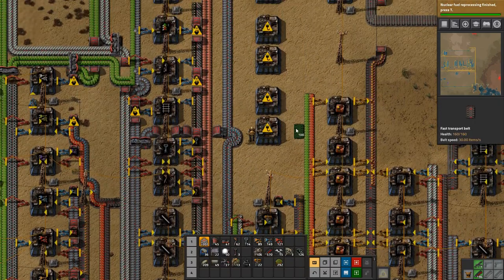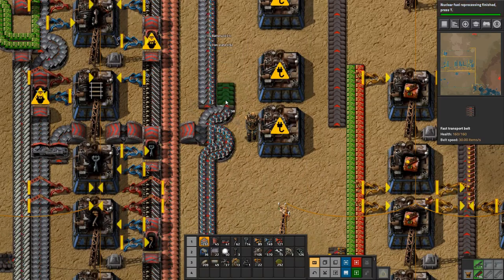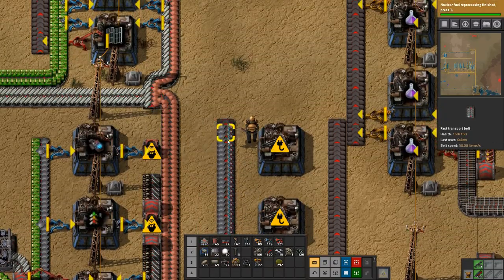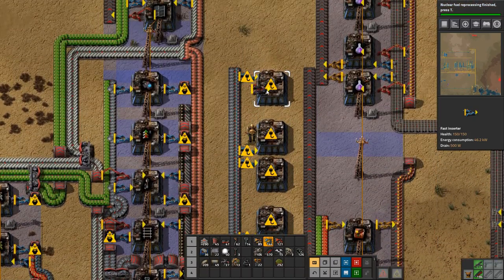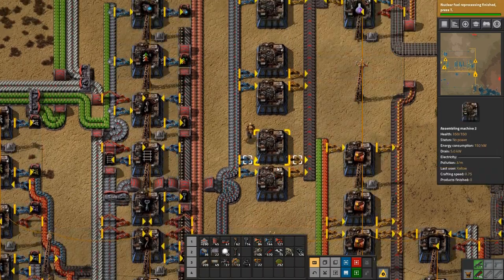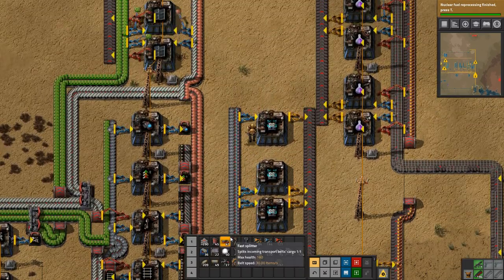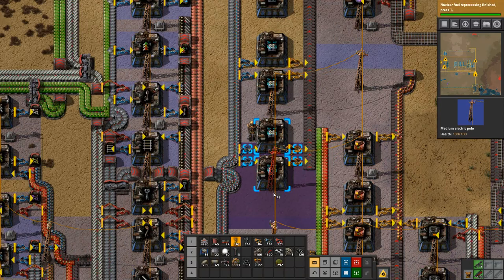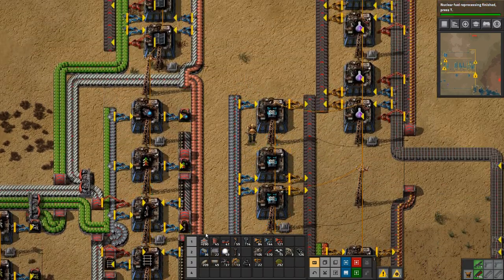Let's set this up properly — input and output, and we want it to be making accumulators. We need power. And we are producing accumulators! Now we just need to get them into a box.